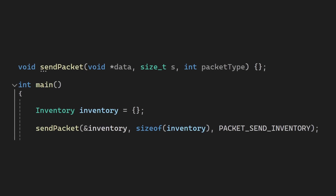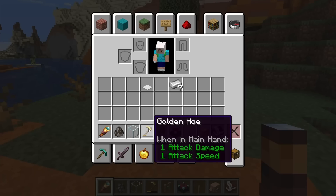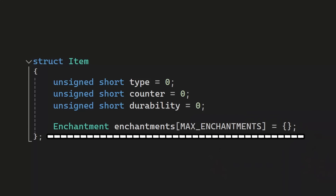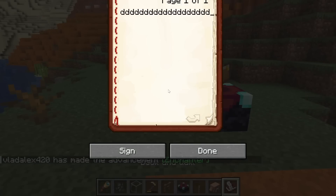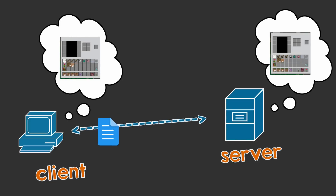I just send the entire inventory structure as binary data. Well, here is the problem. Some items in Minecraft have metadata. This can include things like durability or enchantments, and I could extend my item structure to also have this data, but some things have a lot of metadata, like books. This would bump up the memory of the inventory by a lot, and this is a problem because I have to communicate this data back and forth with the server.